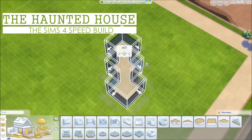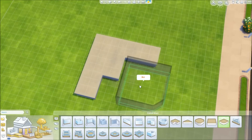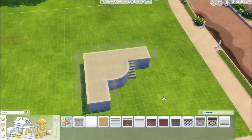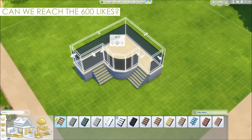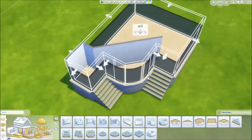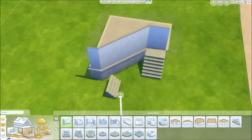Hello everyone, it's Adatio4Master and welcome to a new The Sims 4 Speed Build. So as many of you probably know, The Sims 4 Spooky Stuff was released last week, and therefore I thought, what's better than building a spooky house? Today I'm actually building a haunted house, which is basically a spooky house, but I decided to call it a haunted house.